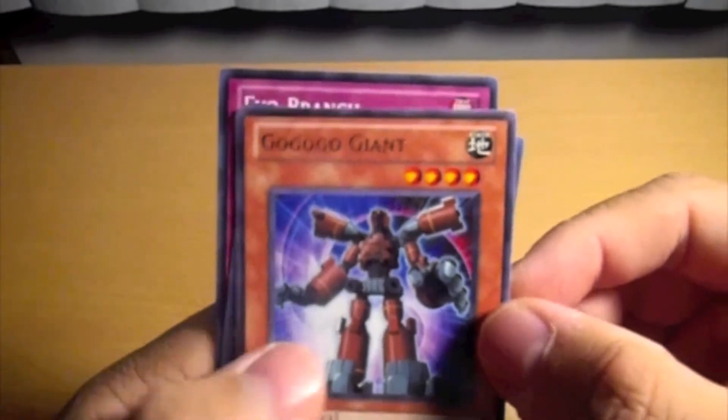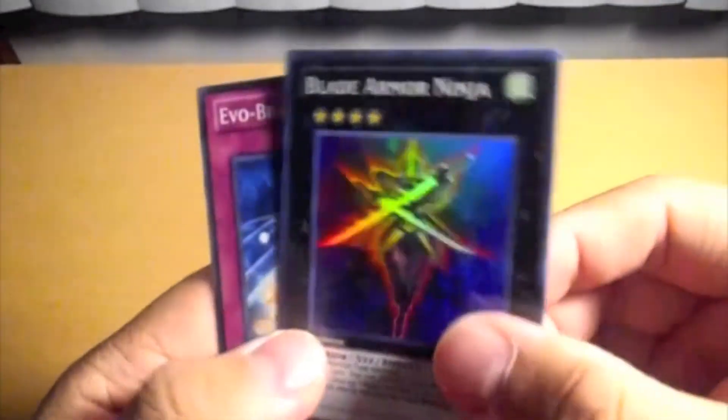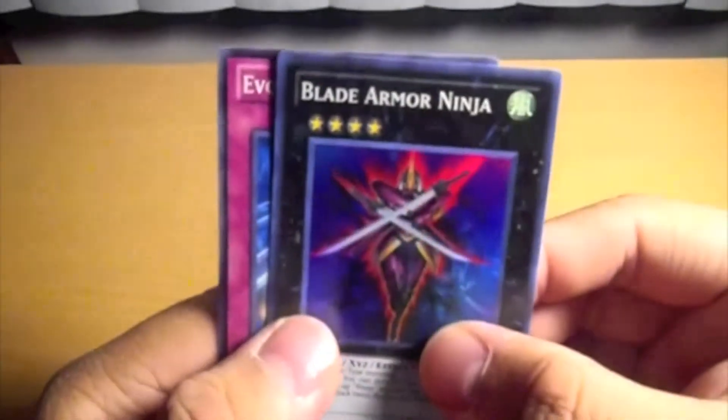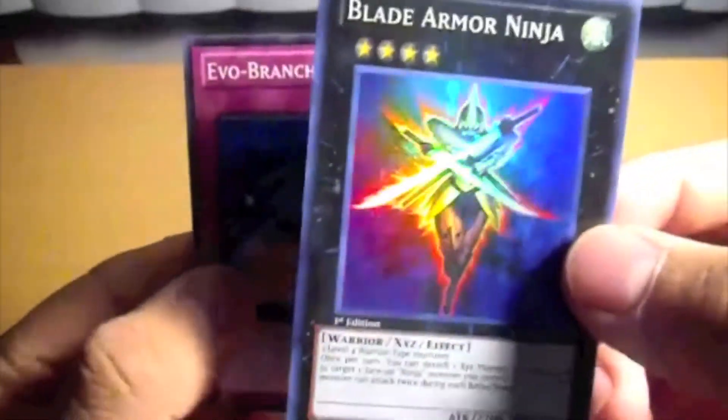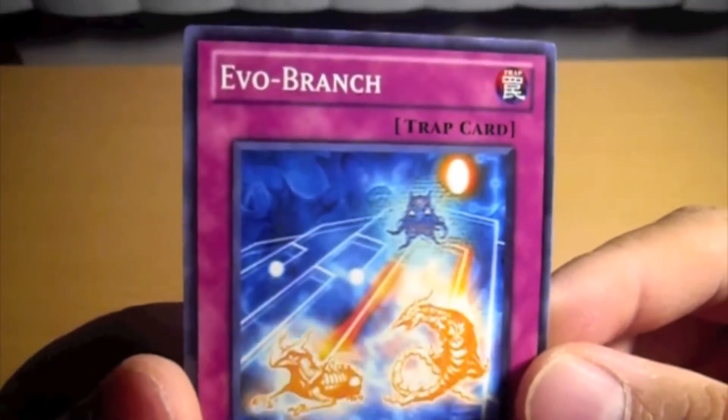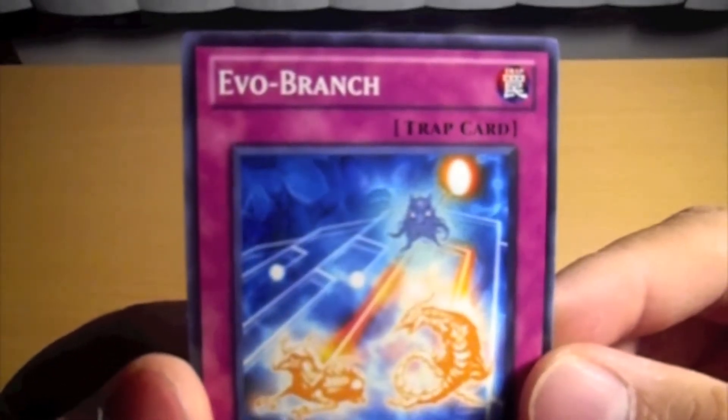Go go go go Giant - ooh, here's a Super Secret Rare: Blade Armored Ninja, which is really nice. And Evil Branch. So this one has something nice.